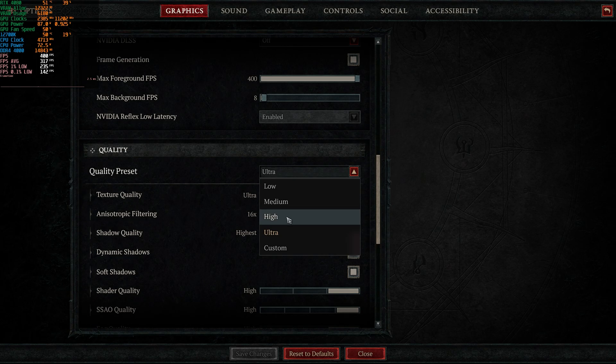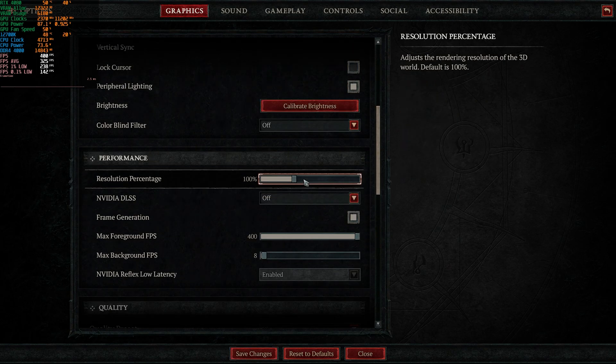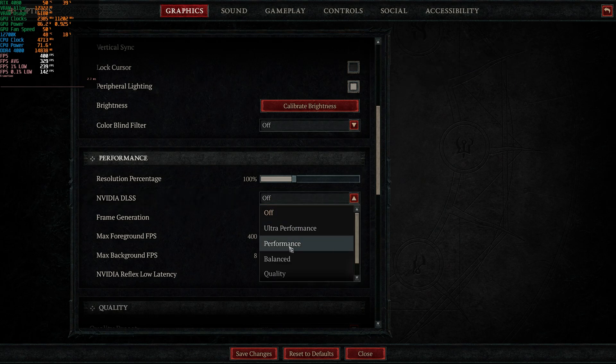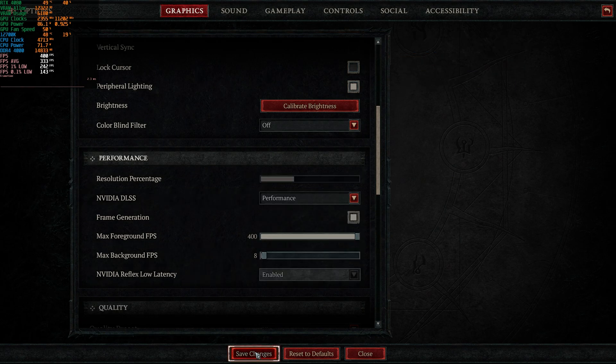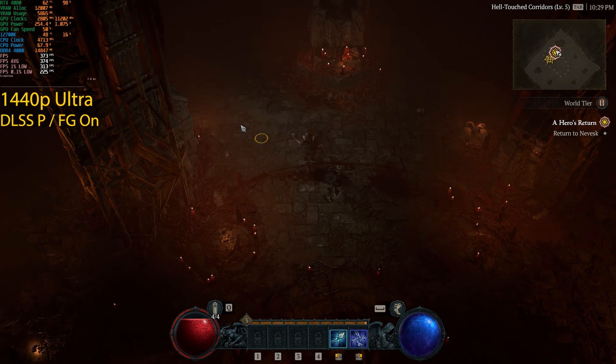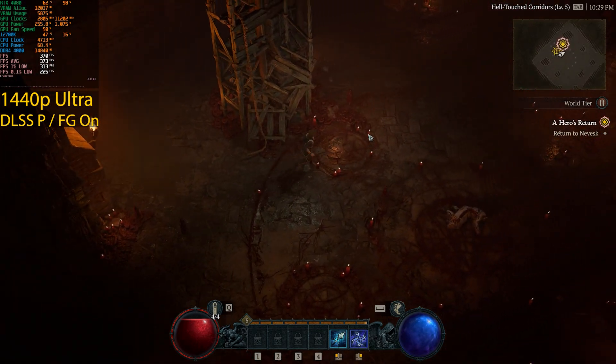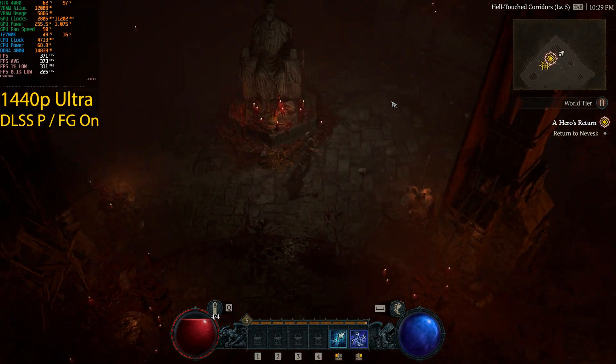Let's see if we can get close to that 400fps cap at 1440p. I'll leave it on Ultra and enable DLSS, going straight to Performance mode. That was pretty impressive — we're getting 375 frames per second, which means we can now max out a 360Hz monitor.